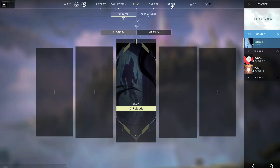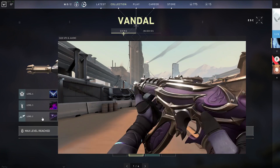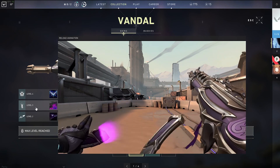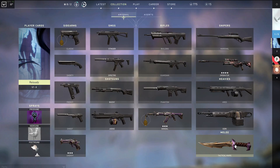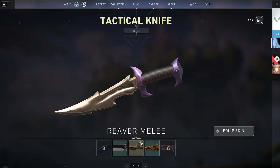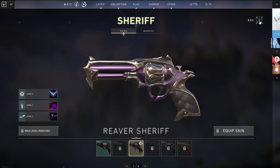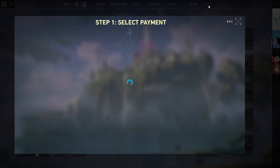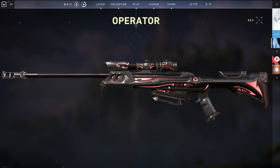Let's go to Collection again and use this one as an example. Level two: new sound. Level three: new reload. Level four: finisher. They don't have a different color on those. The knife is just a knife — it gives you a cool-looking swing with it. Same thing with the revolver: new sound and new reload. That's the video guys — I wanted to explain what these points do, what these Radianite icons do, and how to get the colored sniper. It's been your boy Reloads, I'm out, peace.